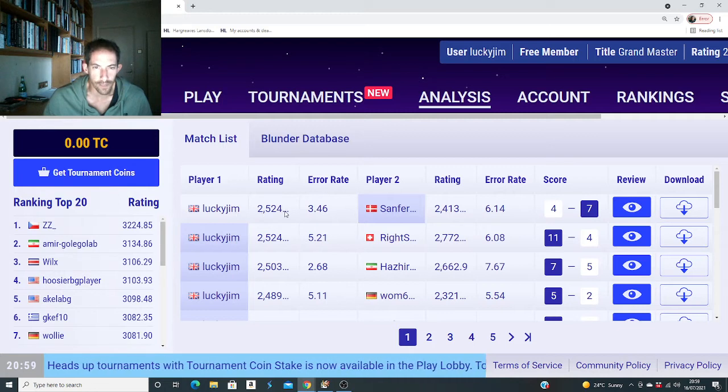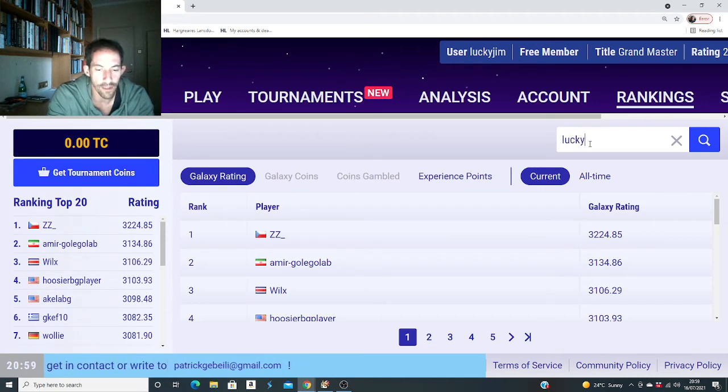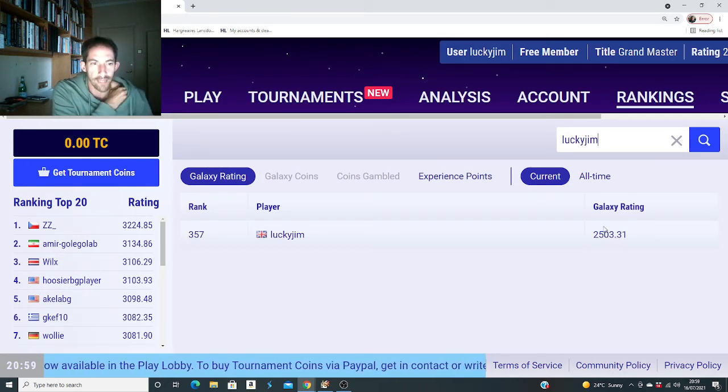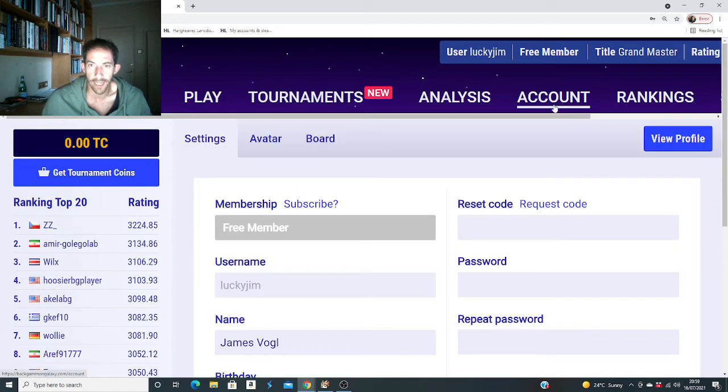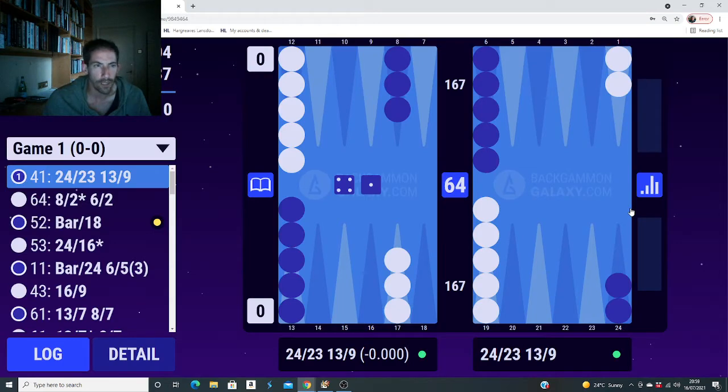So instead of playing a match today, we're going to go over one I just finished. Since I last blogged I was about 2300, and now after playing a bit more over the last three weeks I've improved my ranking to 357, so about 2500. At this level most players are pretty solid. Around 2700 you start coming up against really good players, and above 2900 I'd say world class. My PR in XG is coming down to about 3.8.